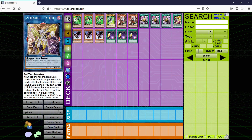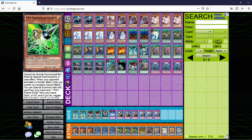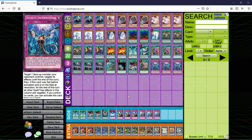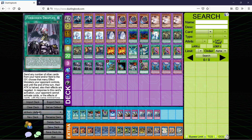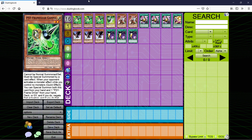Now let's move to other options. If you don't want to shell out the $300 for Forbidden Droplet, you can run Psy-Frame Gamma. We are blind going second so it's okay. And it's a lot cheaper. It's also really good because it pops the monster whose effect it negates.